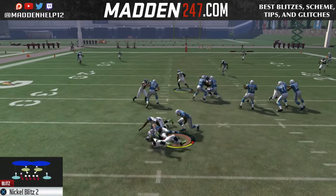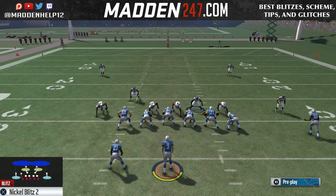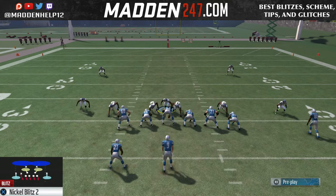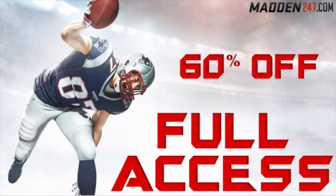Even against play action, we're still going to get the guy coming in clean with seven blocking. That's what makes this blitz so tough — you just have to be able to user over the middle really well. If you're not comfortable usering multiple route combinations, don't send the six. This is the blitz that Jay Mills was running in the Madden Championship Series.